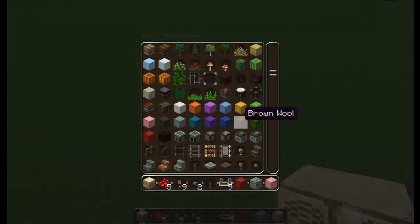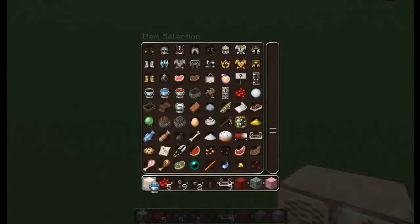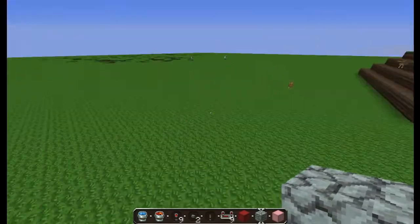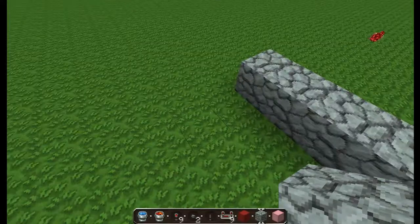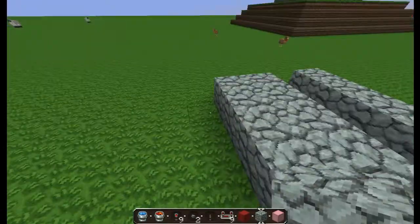Basically what it is, I'll just get some water and some lava. What you're going to need to do is place them something like this.